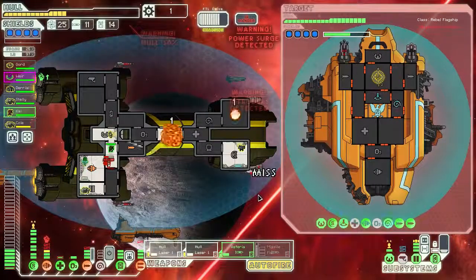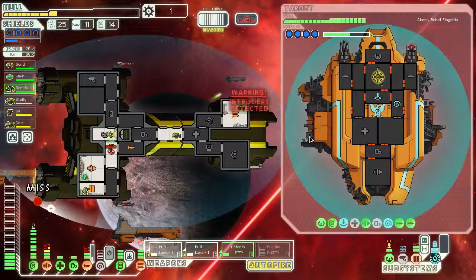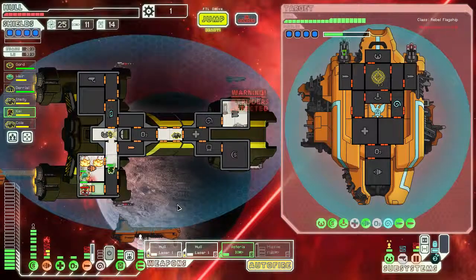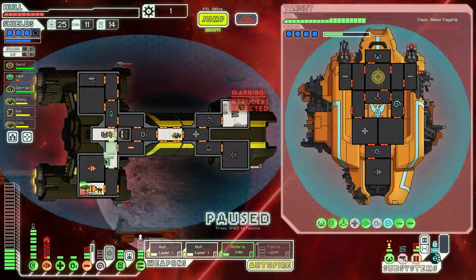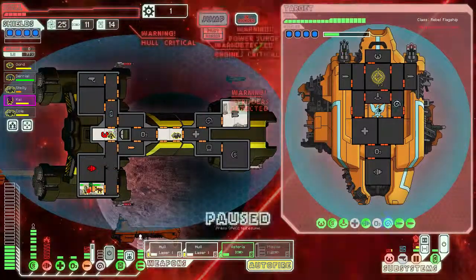There's another volley of missiles headed our way. They've damaged our weapons - we need to get up there and fix that. We're not looking the greatest here. Let's get Kay down to the door control to help fend off that intruder. Our engines are taking a beating - there's not a lot we can do other than draining the oxygen in that room. This isn't looking good guys, this isn't looking good at all. I don't think we're going to manage here.